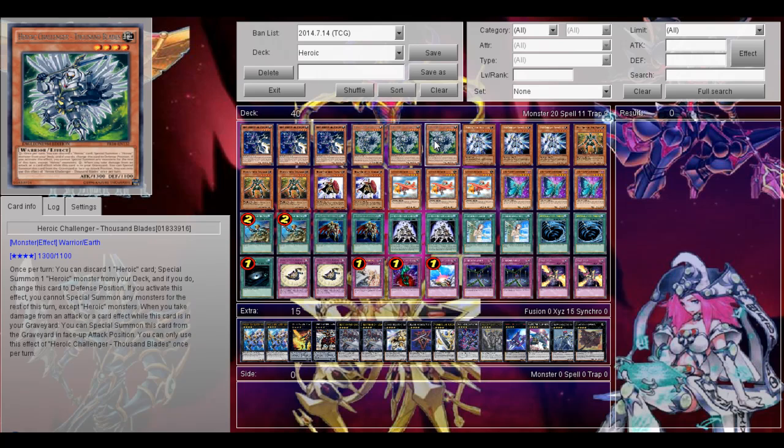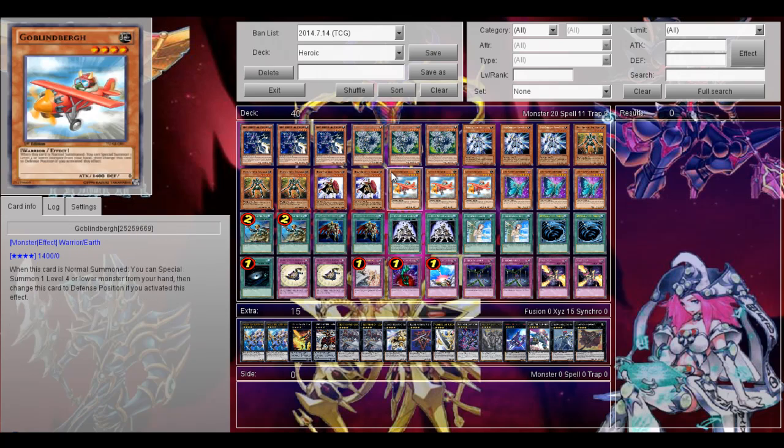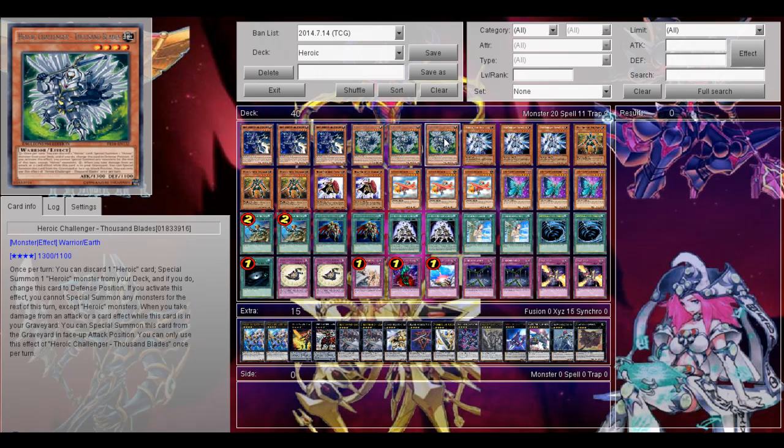Another key card is Heroic Channel Cell Thousand Plates. You can discard a heroic card to special summon a heroic monster from the deck, and if you do, you change this card to defense position. But you can't special summon any monster for the rest of this turn except a heroic monster. And if you take damage from an attack or card effect when this card is in defense position, you can special summon this card in face-up attack position. You can only use each effect once per turn — really good synergy with your Number 86.